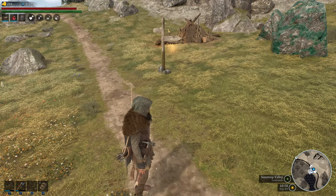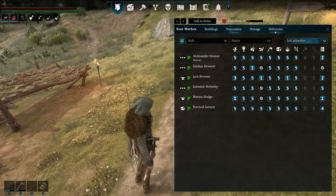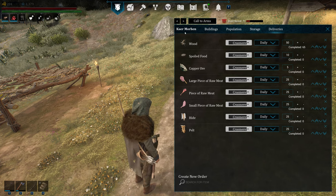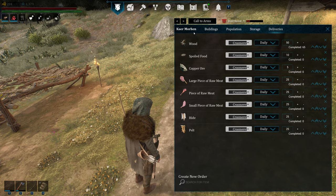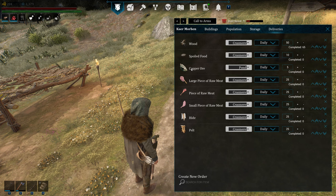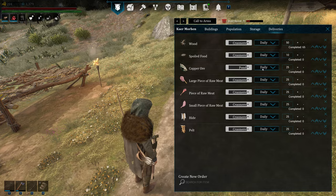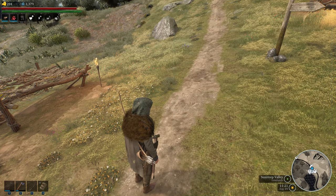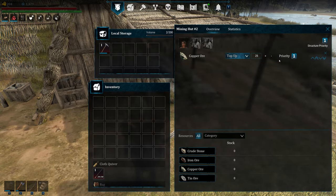Deliveries is not actually delivering things at nighttime. So let's talk about deliveries. Hit N again — you can see I'm on Kaer Morhen. Hit Deliveries. Whatever town is listed right here where my mouse is hovering, that's the town you're delivering to. Whatever the drop-down arrow is, is the town you're delivering from. Since this is Pond and it's copper ore — I don't actually have copper in Krasmere — so change it to Pond. I want 25 a day. So every day, 25 copper from Pond. Let's just make sure: 25, Top Up, Priority 1.